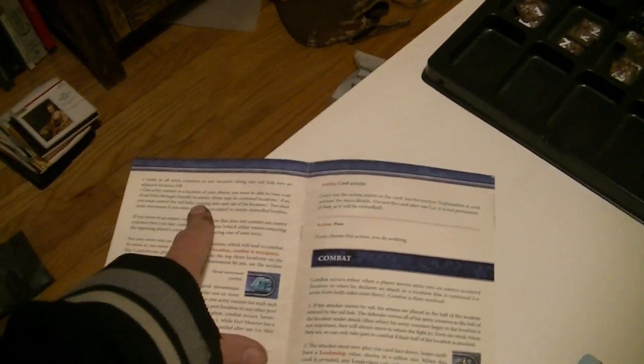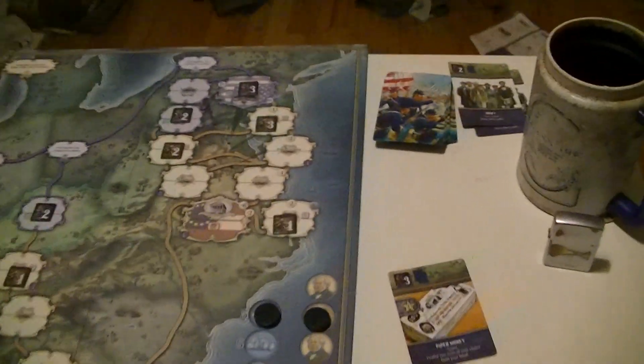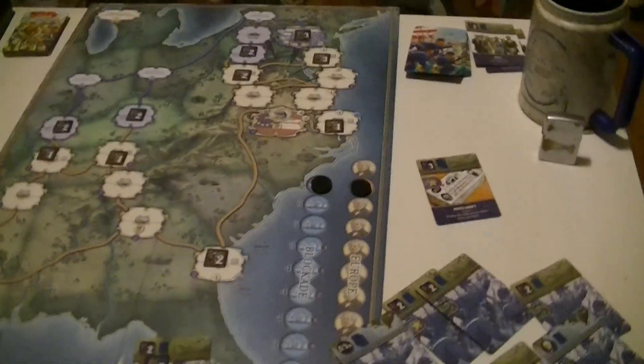A move allows me to move one location along one rail link, which is appealing to me right now. And that can be all the units in the space. So I could just march down to Manassas and blast that big unit.